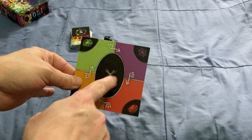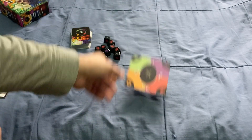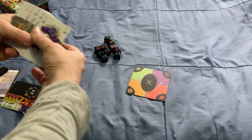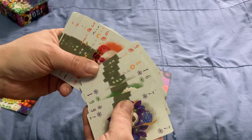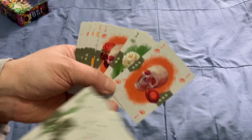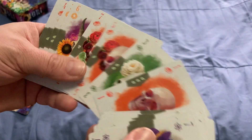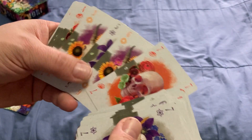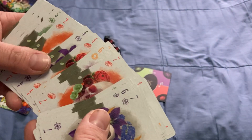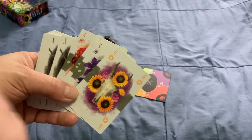The X on the scoring board represents Rot. You also get a deck of what are called Seasons cards, which have cards 0 through 10 in each of the four suits. Lower numbers have Leafs, which are worth points — anywhere from 1 to 3. Higher numbers have Skulls, which are negative points. The 6s don't have anything.